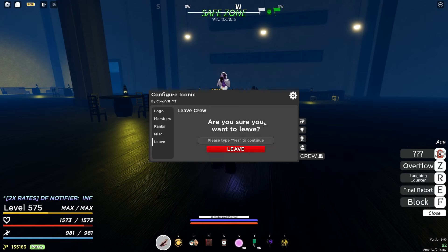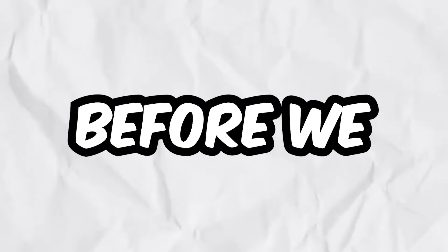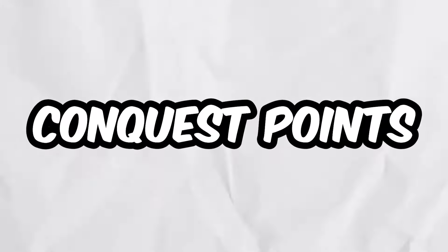If you want to delete your crew, you can go into the delete section, type 'yes', and leave. Before we get into stuff like the crew shop, contribution, and how to obtain ace, let's talk about infamy and conquest points.